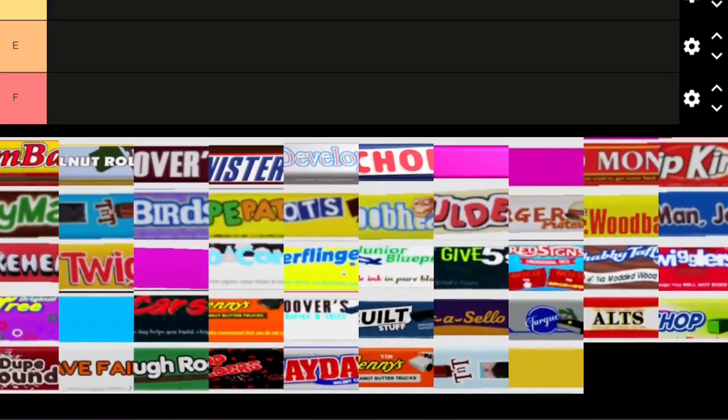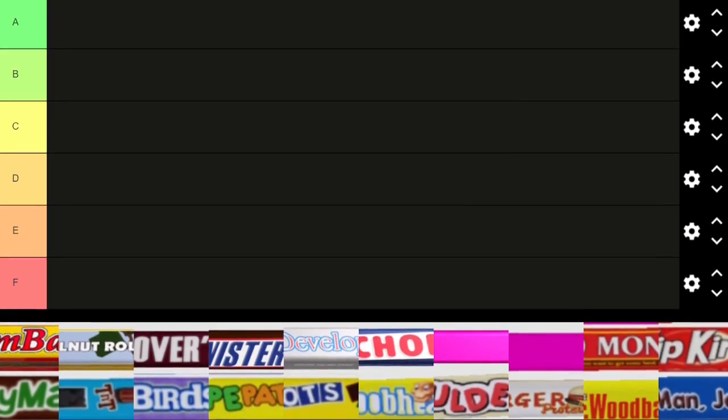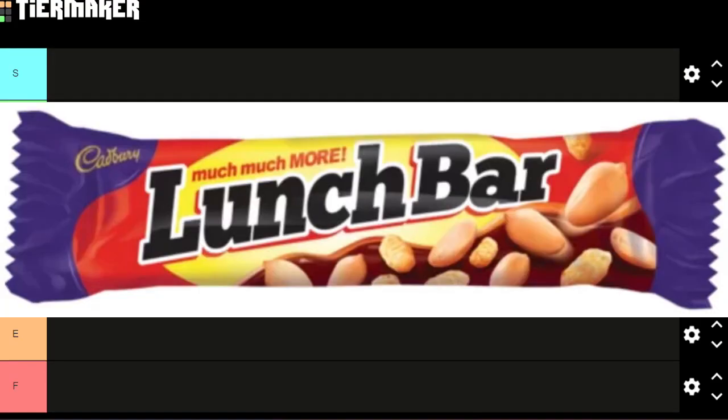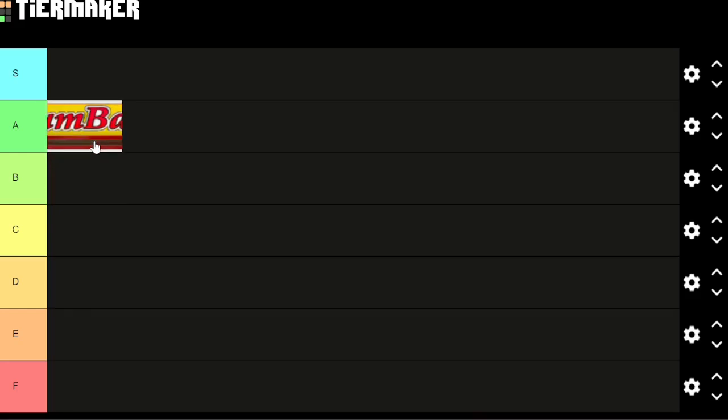We have 48 different candy bars from five different candy bags. Starting with the bag of candy, we jump in with Lumbar, which is a play on the Lunch Bar candy bar in real life. Even if it weren't a play on a real bar, it's definitely a play on words — lumber, lumbar — I actually do like this, I think it's very creative.